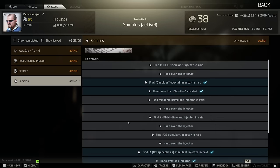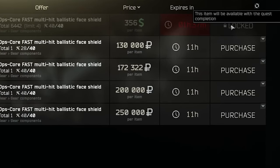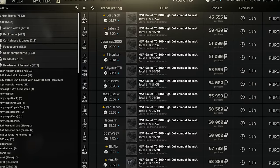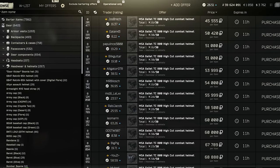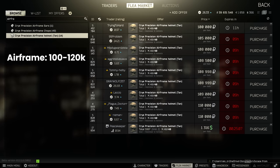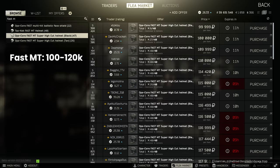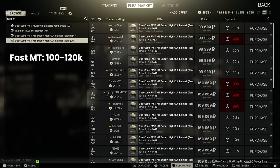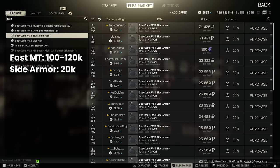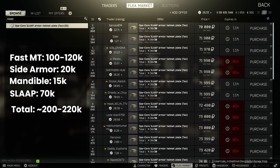If you do manage to finally complete Samples for Peacekeeper, at level 4 you'll be able to buy the Multi-Hit face shield for around 45,000 rubles. Otherwise it's a very expensive trip to the flea. Of the decent helmets, the TC800 is usually around 70 to 80k flea only, and the Airframe is around 100 to 120,000 with chops another 40k on top. The Fast MT is usually around 100k — side armour around 20, the mandible at 15, and the slap plate at 70, making it quite an expensive choice with no face shield overall.